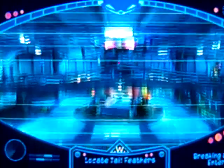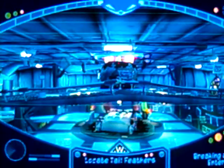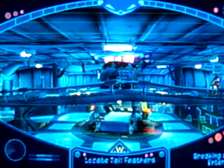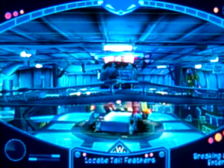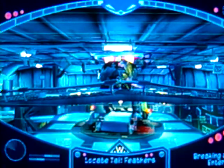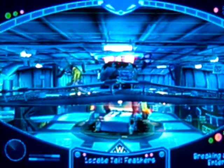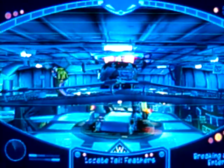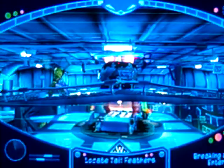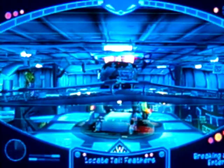Jackpot! The heart of Dimitri's operation! Head for those windows and take some reconnaissance photos. Tap the R3 button — click the right analog stick — to bring up your binocu-com. It's already outfitted with a spy cam. Use the right analog stick to zoom in and out on photo targets. Tap the R1 button to take a picture when you've got a good shot.